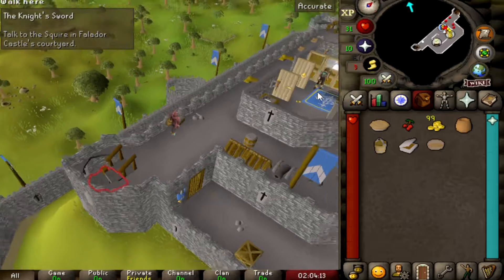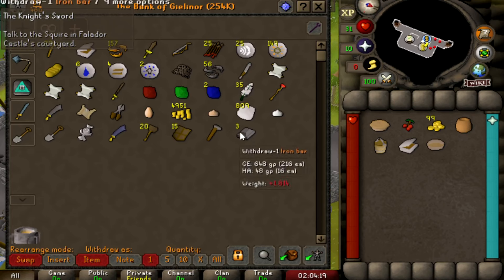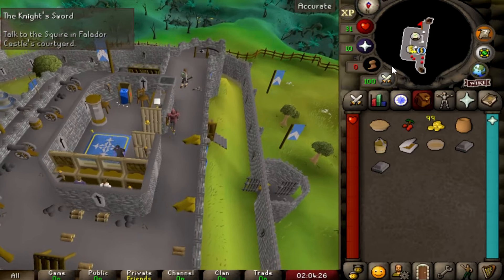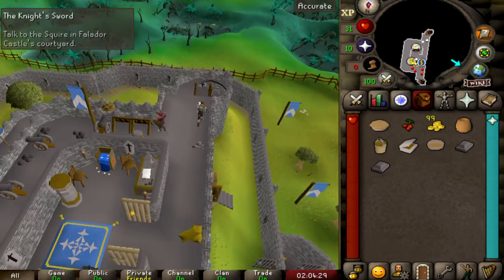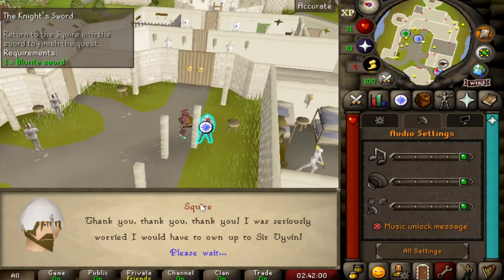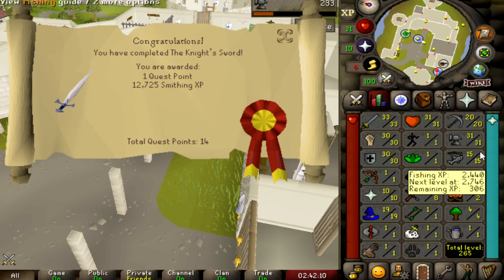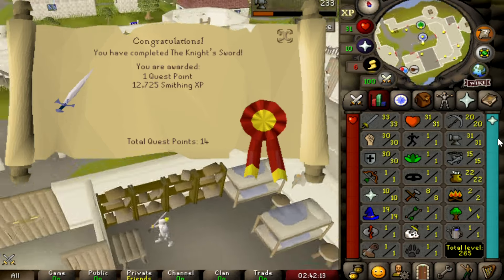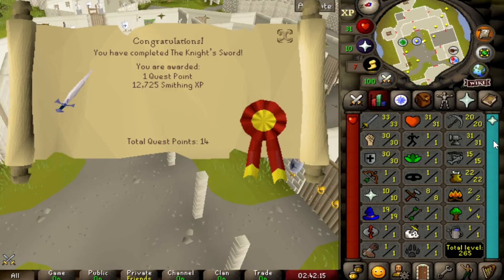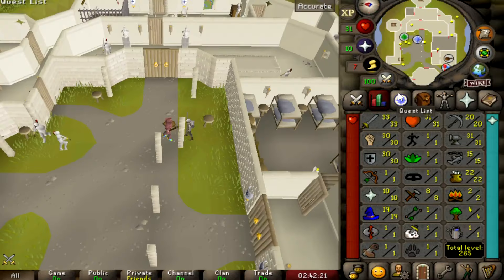It may not seem like much, but we are actually progressing and that's what this series is all about — progressing on hardcore Ironman. I'm excited about the account progress. I know I'm not the most efficient player, but it's not really about being efficient; it's about having fun and trying not to die. Knight's Sword complete — 12K smithing XP. Now we are at 12 total quest points.